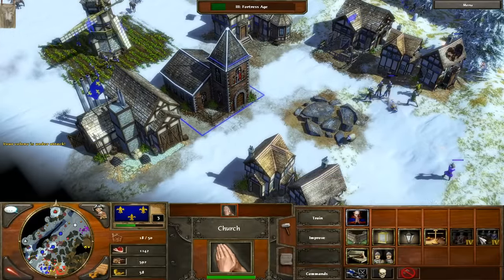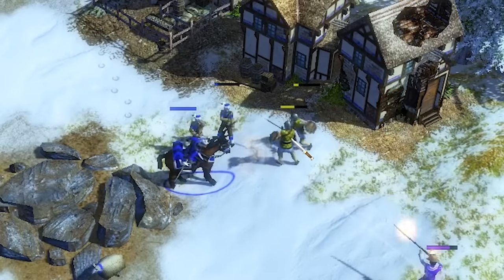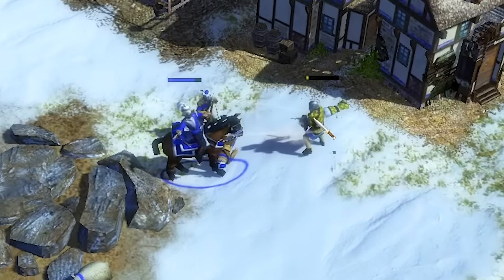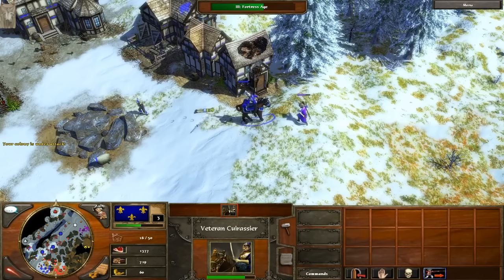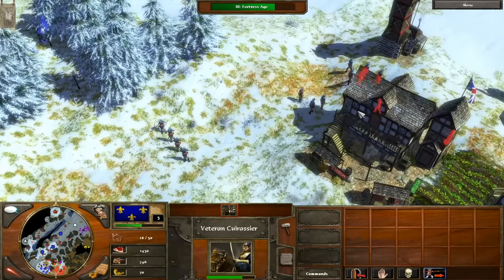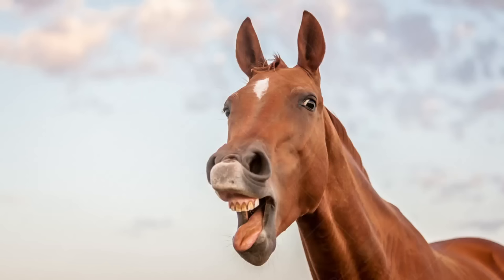We haven't even trained our first one yet — oh no. But here's our first cuirassier! He's out, and lo and behold, he's able to do a large area of effect attack, which is why people love him so much. You can just literally dive a load of these into a swarm, and whilst it might not look like they do a large amount of damage in one hit, if you get them into a swarm, my goodness, they will do a ton. The AI has been defeated, and our horsies will live to fight another day.